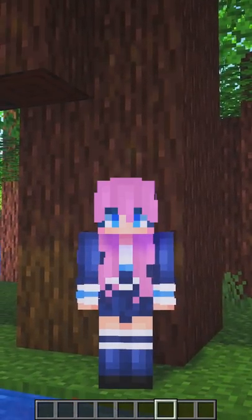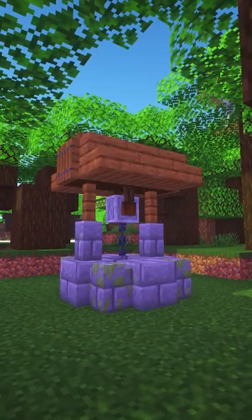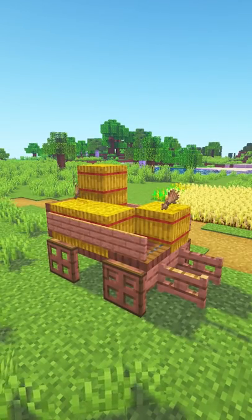Looking for some Minecraft inspiration? Why not add one of these little wheelbarrows to your world? How about a cute wishing well hidden away in the forest? Or perhaps a hay cart by your wheat fields?